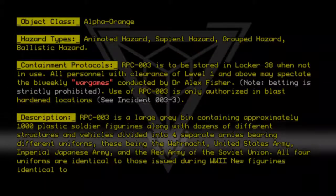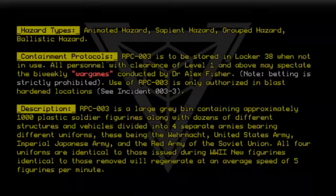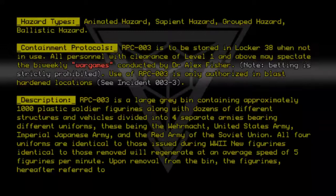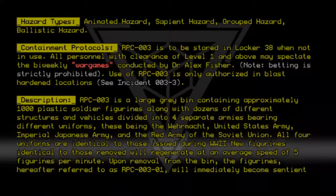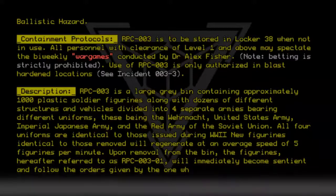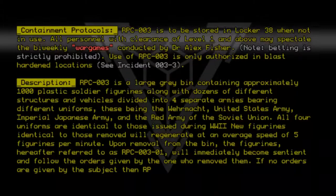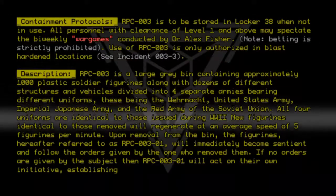New figurines identical to those removed will regenerate at an average speed of five figurines per minute. Upon removal from the bin, the figurines, hereafter referred to as RPC-003-01, will immediately become sentient and follow the orders given by the one who removed them. If no orders are given, RPC-003-01 will act on their own initiative, establishing a chain of command.